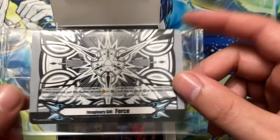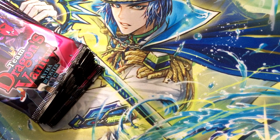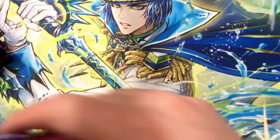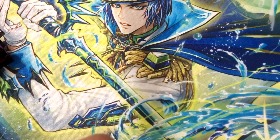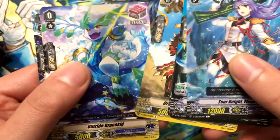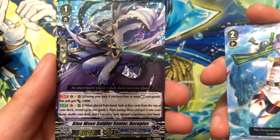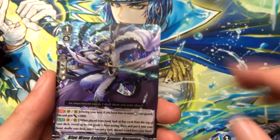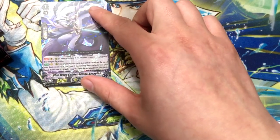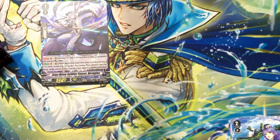We got our imaginary gifts too for this pack, so hopefully I can pull some amazing stuff. I'll just name off the rares. First one is Blue Wave Sea Soldier Senior for Rag Use, which is the Aqua Force grade one searcher — great, so now I'm up to two for this guy.